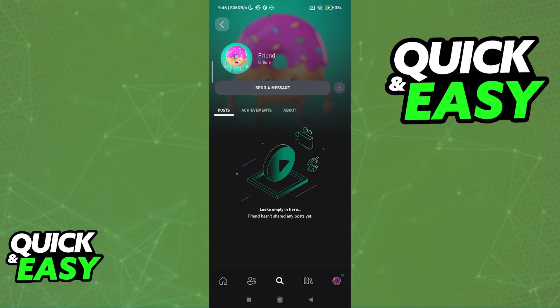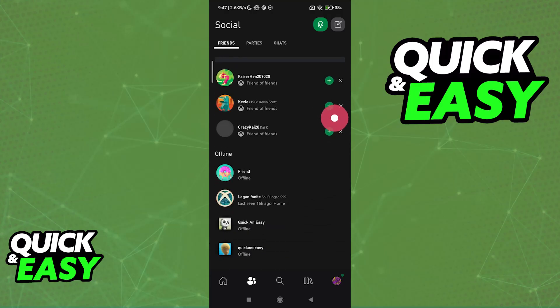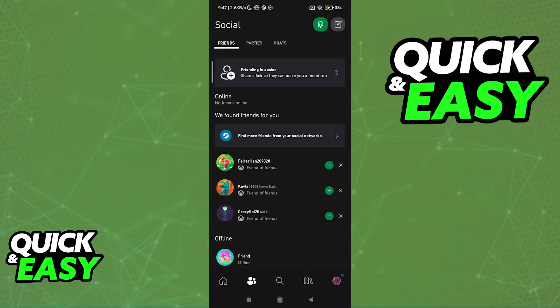They will be able to accept, but usually this isn't even needed. You just need to make sure that you sent the friend request properly. Once the friend request has been sent, they should appear under your friends list, under the social tab, and now you can go inside of the game.